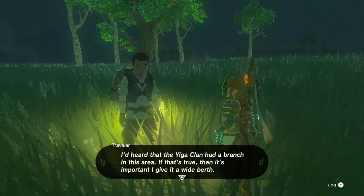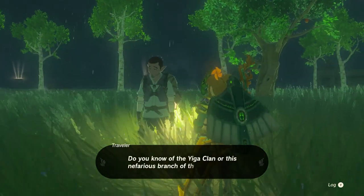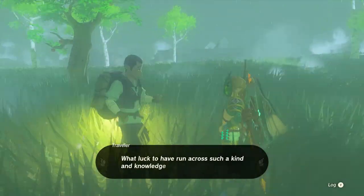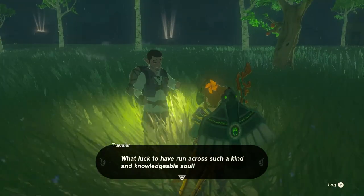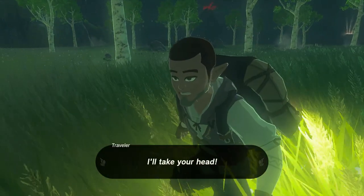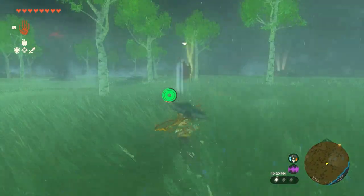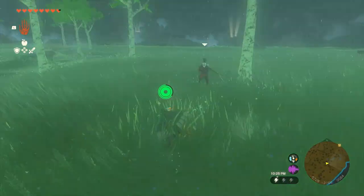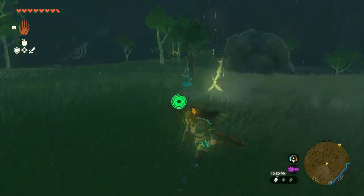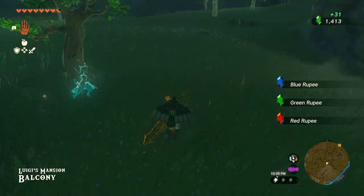Excuse me. I've heard that the Yiga clan had a branch in this area. If that's true, then it's important. I give it a wide berth. I'm pregnant. Do you know of the Yiga clan or this nefarious branch of theirs? I'm familiar — not for the reasons you think. What luck to have run across such a kind and knowledgeable soul. Lucky or still — I now have a souvenir to bring home. Just stay right there and I'll take your head. I didn't know he was going to say that, but it's Yiga clan. Strategy. Die. The hubris. Get away from him. Bye. That was good.